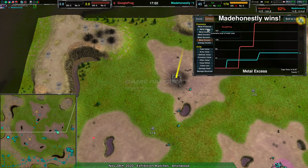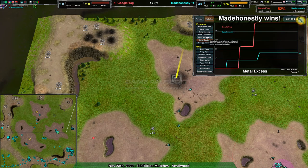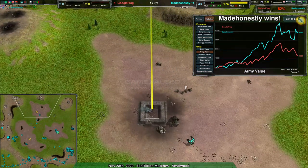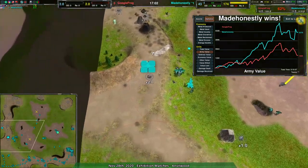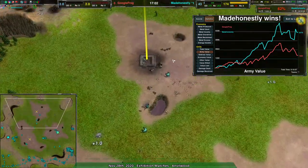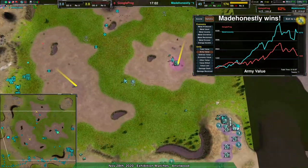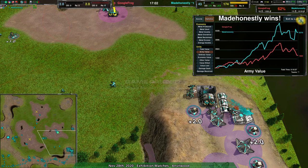That was an interesting game. I expect it was partly because Google Frog was seeing how far they could go with the venoms, which was a very interesting test to watch. Congratulations to Made Honestly for beating Google Frog — but don't feel bad if you don't beat them again, because they are still a very strong player. This felt like a designer-brain game from them — a game of testing more than playing to win.